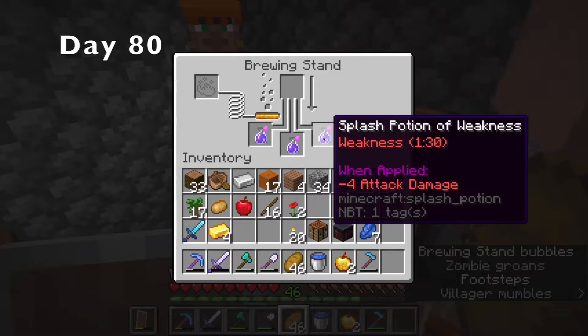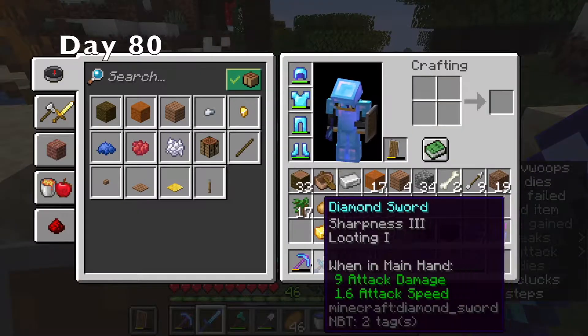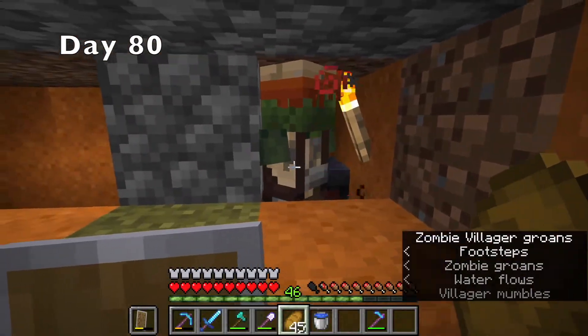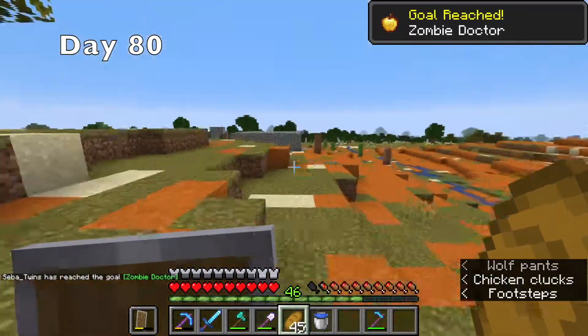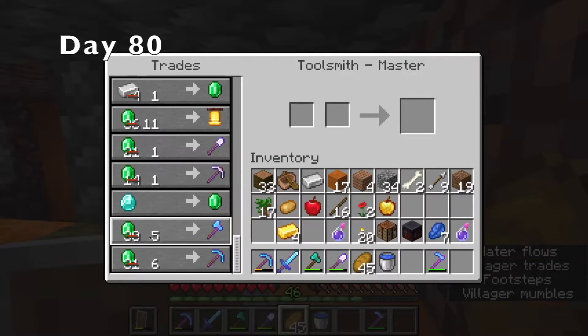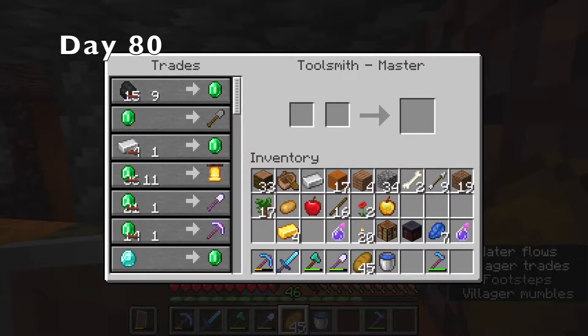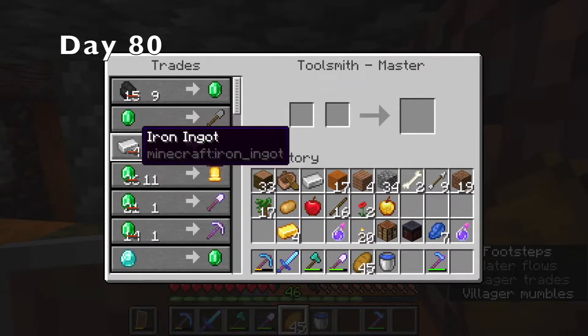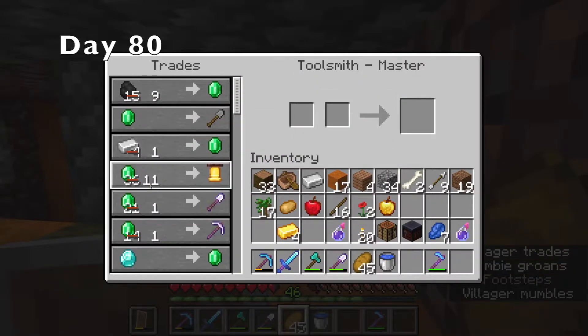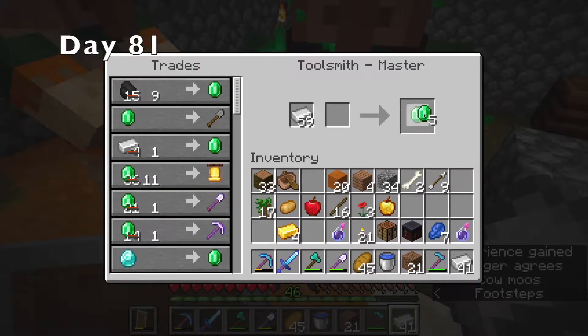I made my weakness potions splash, and then finally I started the villager curing process. One new diamond sword and a lot of waiting later, my zombie villager was cured. He was giving me a lot of crazy trades, like one iron for one emerald, six emeralds for an enchanted diamond pickaxe, one emerald for some nice enchanted iron tools, and nine coal for an emerald. I was pretty happy with the fact that one iron was now worth an enchanted iron pickaxe, and nine coal was now worth a diamond. I released my toolsmith back into the villager breeder, and the next morning I traded him iron until it was too much for him.